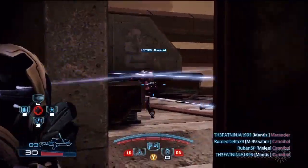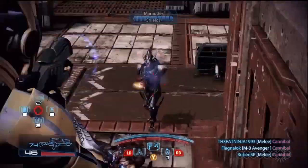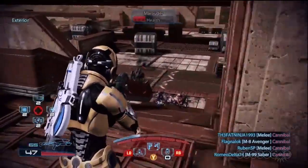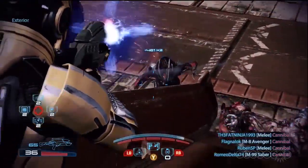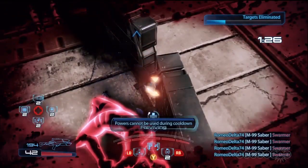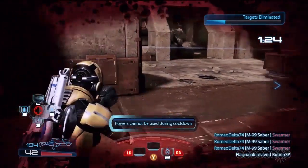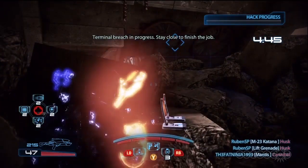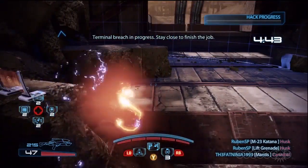Now moving on to those wacky hybrid classes. The Infiltrator is decent with both guns and tech. They have a good amount of weight capacity and have special grenades. Tactical Cloak is great for not only boosting damage, but will allow you to revive allies and capture objectives unnoticed. We like to use this as a defensive ability and pick the upgrades for duration, recharge speed, and use of a bonus power.